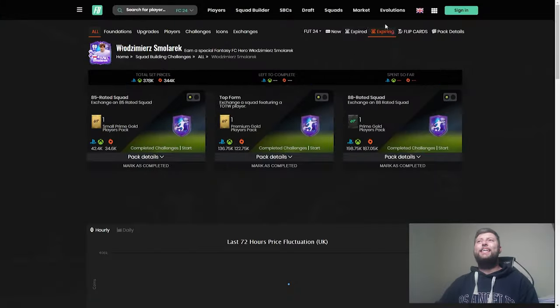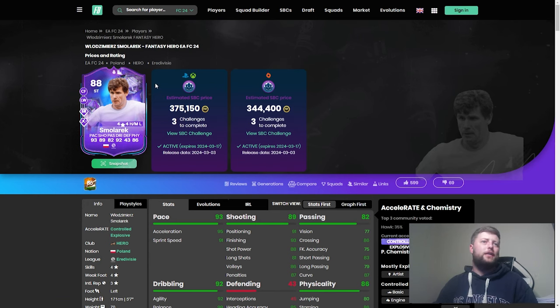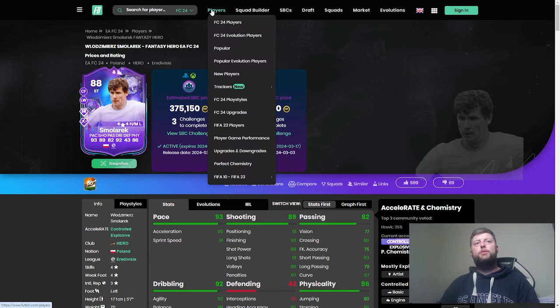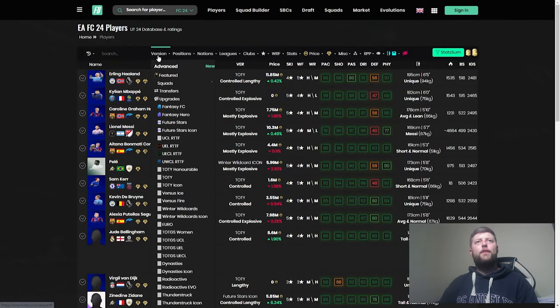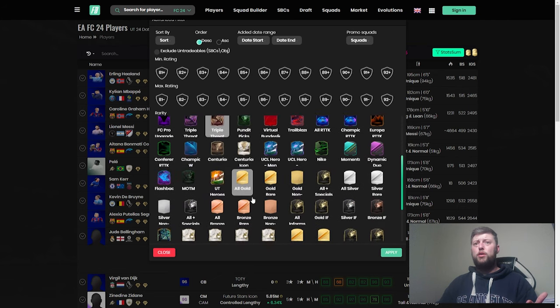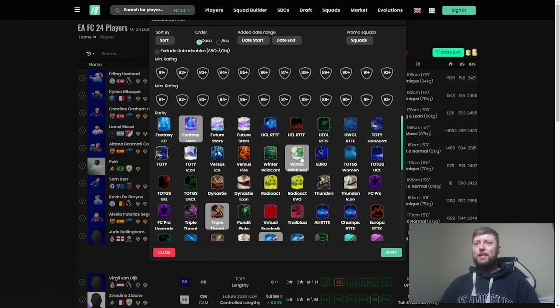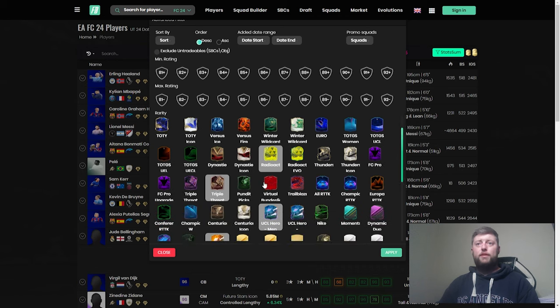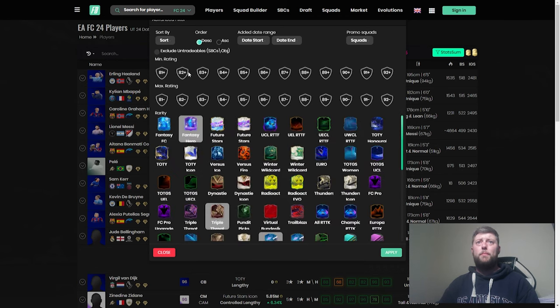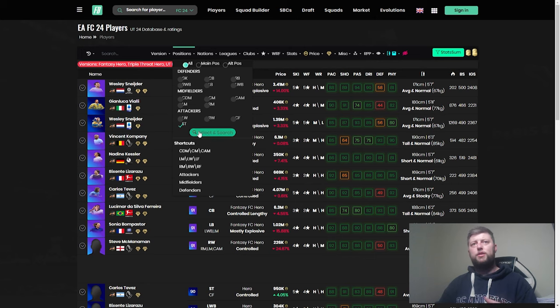So in terms of Smołarek, is he worth it? He's an 88, 87 in-form, and 85. In terms of price we're looking at 375k — I don't think it's a terrible card. In terms of strikers now, especially the hero cards, there is definitely a big upgrade on them from Brolin and others. We've had UCL heroes, Triple Threat, Fantasy — and I think that's about it for hero releases. Let's apply a filter to see strikers from this group.